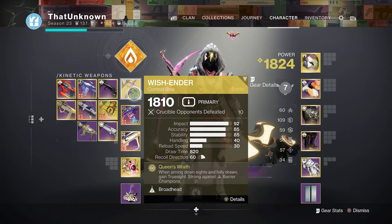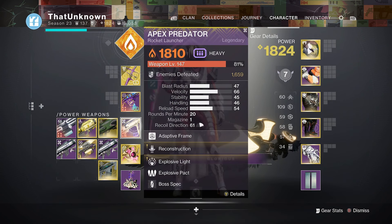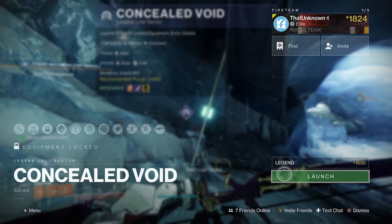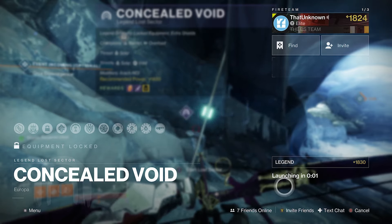We are rocking the Wish Ender in there, cause it's just the go-to every time it's barriers. And then the rocket for Overload. Pretty simple, pretty standard loadout, nothing fancy. So let's get in there and let's see how we do.